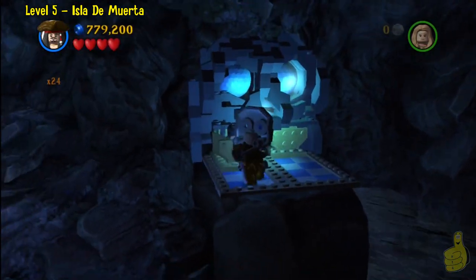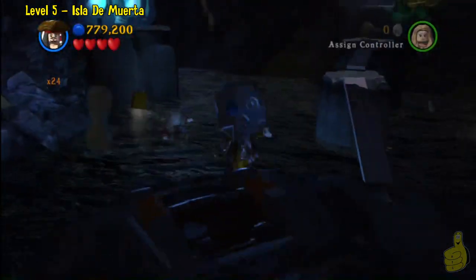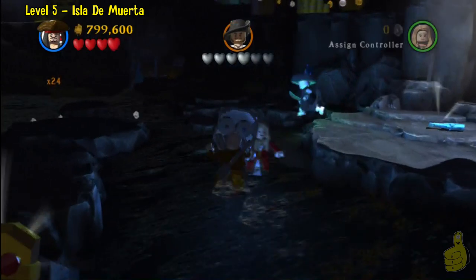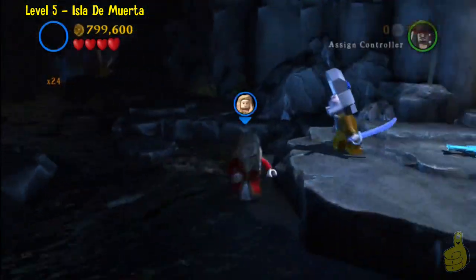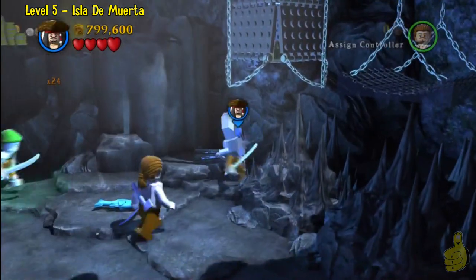Make your way over and push in the two boxes, which will make the scene go crazy. Barbossa will come out and try to get another stab at you — make sure you attack him in the dark. He was trying to hang out in the light — no sir! Once we knock him, he'll head back up and send another wave of dudes.